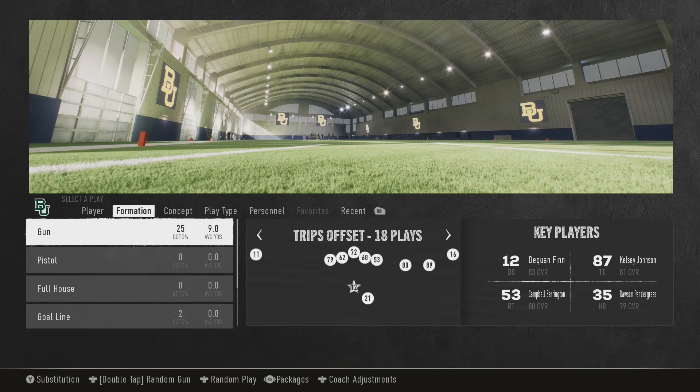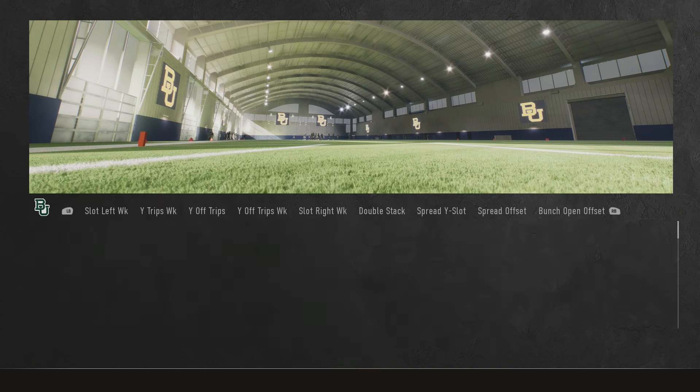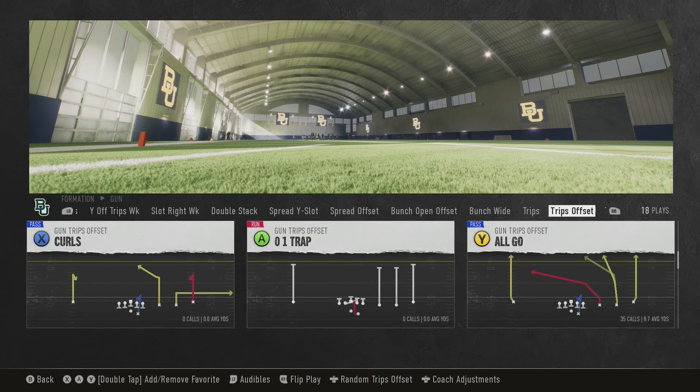In this video we've got an overpowered route in NCAA 25. We're going to be running Gun Trips Offset and the play is the Play All Go. If you want to use this specific play, it's in Arkansas, Cal, Hawaii, Memphis, Pittsburgh, Baylor, Colorado, Kentucky, Miami, and Sam Houston State.